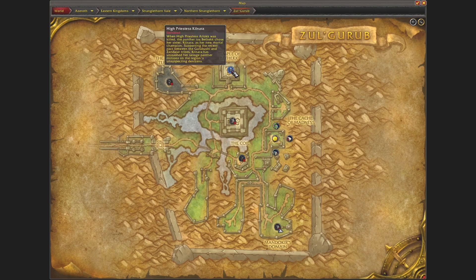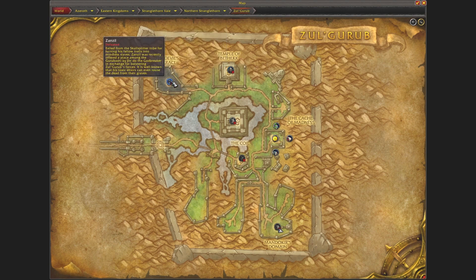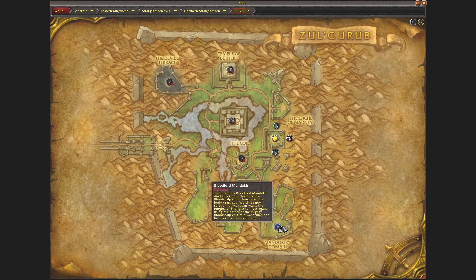There is also one right here at High Priestess Kenara, inside the house where she is, just behind in the back. And here at Sansil you will find one at the green cauldron. I am going to show the one over here at Bloodlord Mandakir and how it works.